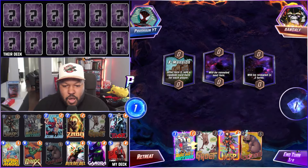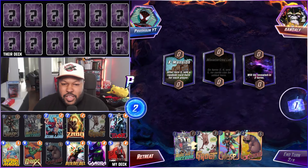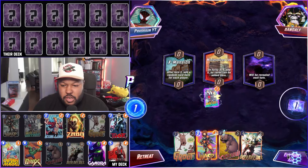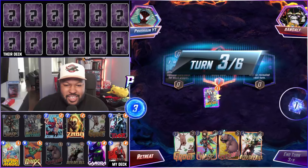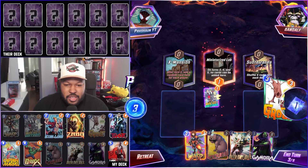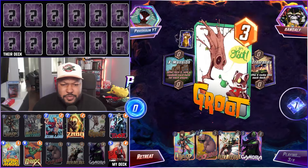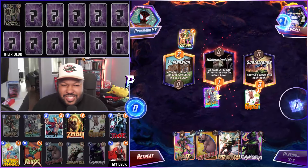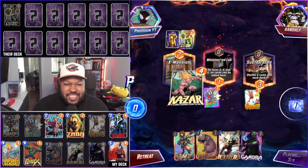Alright, so we have Rocket, Groot, Wasp, and Lockjaw. I'm going to hold out this turn — I'm going to get scanned off. We have Miniaturized Lab. Let's put Rocket in there now. We don't snipe anything. Turn three — let's go Groot to Subterranean. Swing and a miss, swing and a miss.